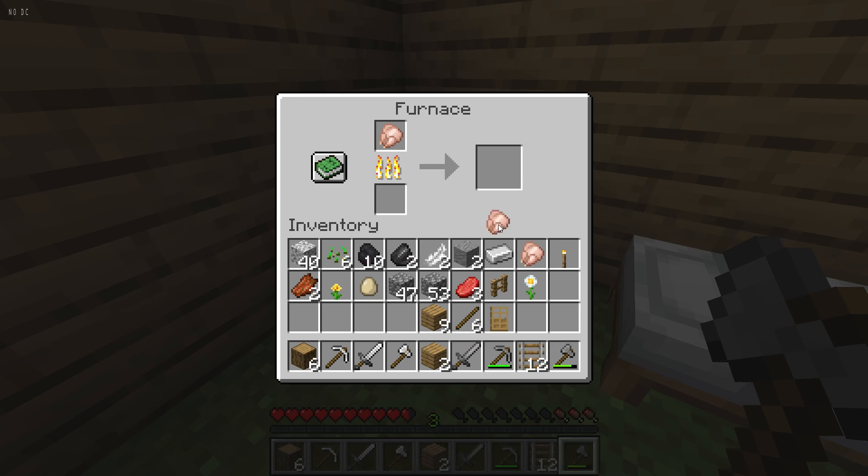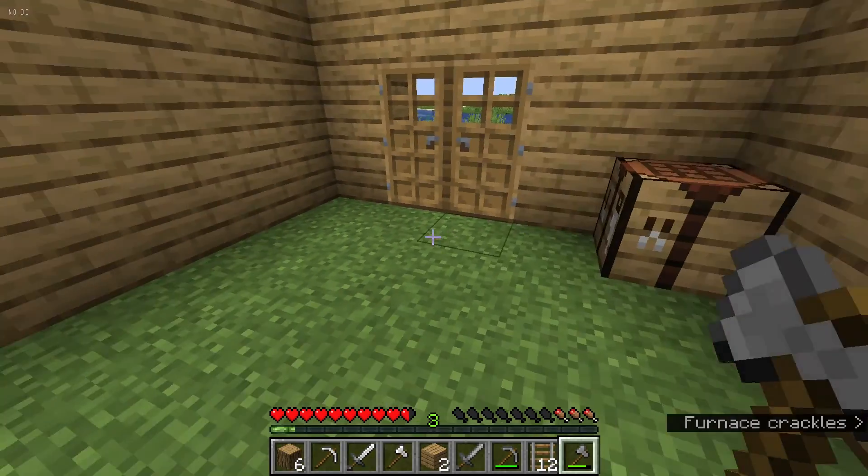Raw chicken in the furnace — we've also got an oxeye daisy and we'll make some more torches as well. Oh my, she looks delicious! Now we're gonna cook the steak — the raw beef — and we're gonna have a perfectly medium-rare steak.